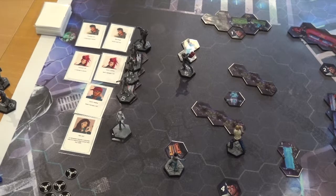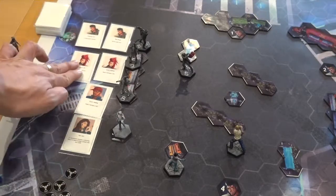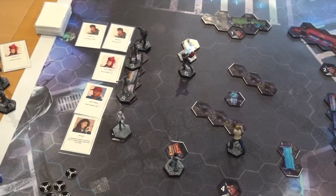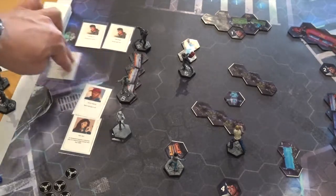Speaking of elimination, every time you take out a sims model of one type, you may choose one of its ability cards and discard it. When you eliminate the last sims of any type, you remove all of that type's cards and they are discarded.